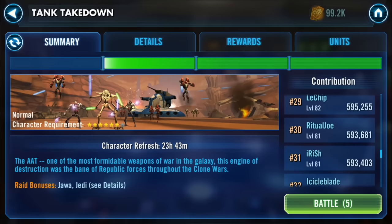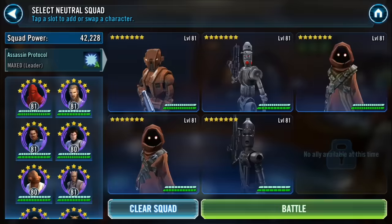Here's me down at 30th after throwing a few teams at Phase 1, and I just decided to take my arena team in basically. It's HK-47, 86, JE, Nebit, and IG-88. They're all pretty much at max with pretty decent mods on them.